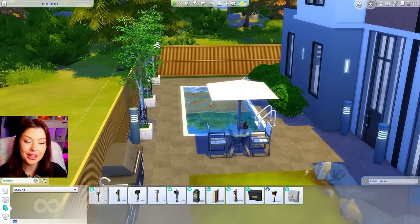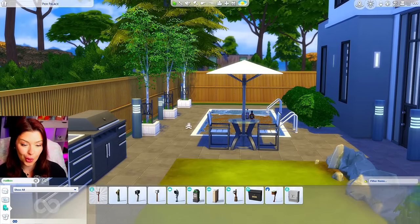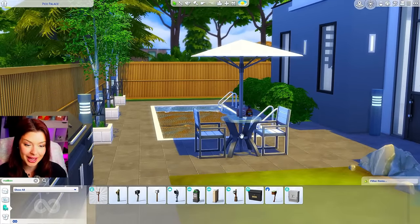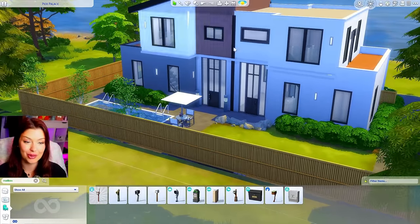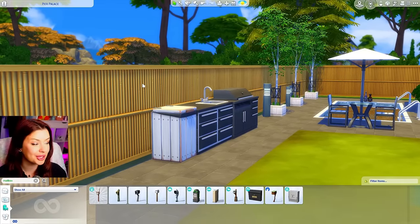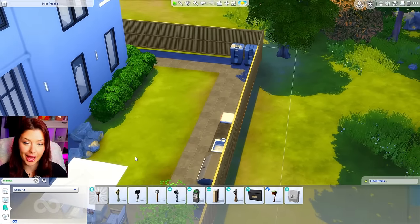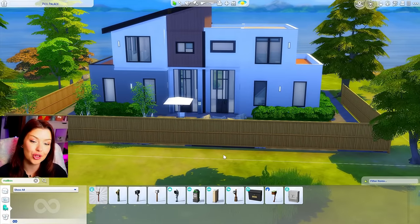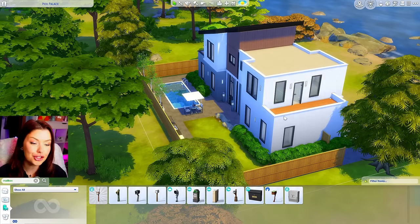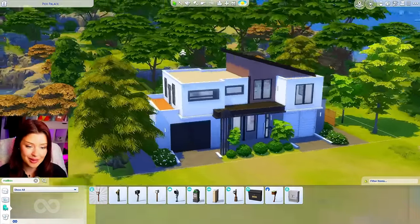I used a fence similar to the one in the picture — this one from Snowy Escape, which I quite like. I added a pool out back, some trees as decor, a little patio set, and two back doors. I also did an interior layout which I'll show you in a minute. I added a barbecue with a sink, a trash can, and this is what the back looks like with all the windows. We've got two side balconies, so we're going to have a lot of space on the inside.